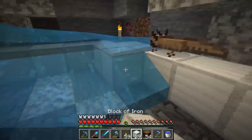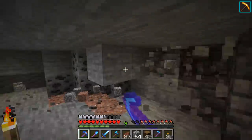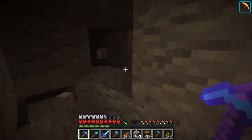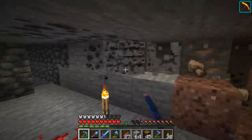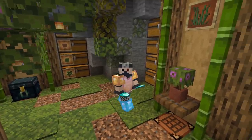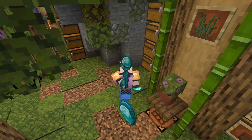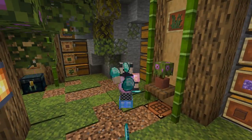I did some speed mining with the new terrain changes in 1.17. The deepslate does slow you down quite a bit — you can't really speed mine through that, you gotta go around it. But I felt like there were more resources underground. When I'd normally mine out a 100x100 area and get about 40 to 60 diamonds on average, this time I got over 90. We got money now — let's go spend it.